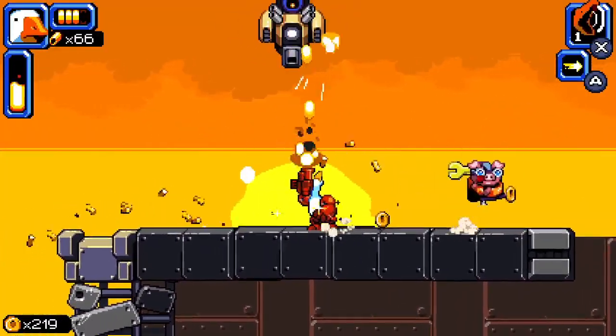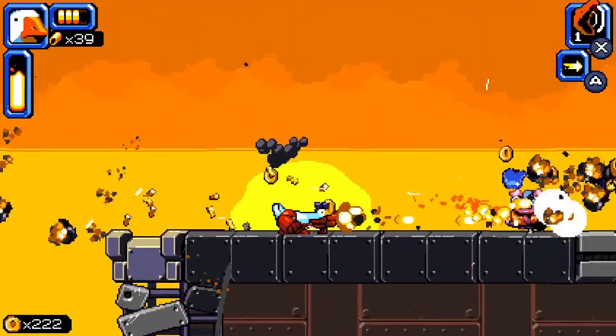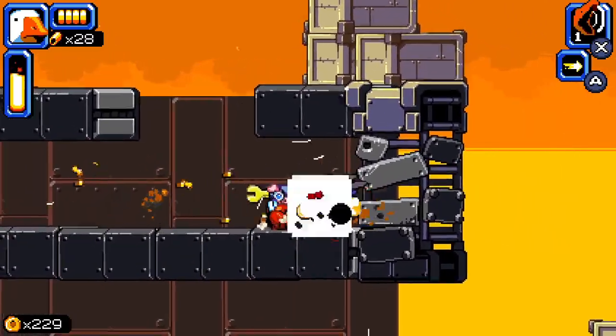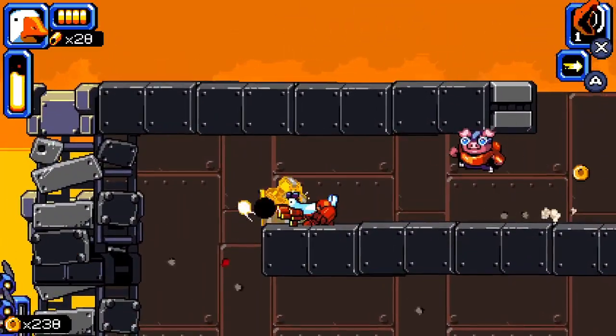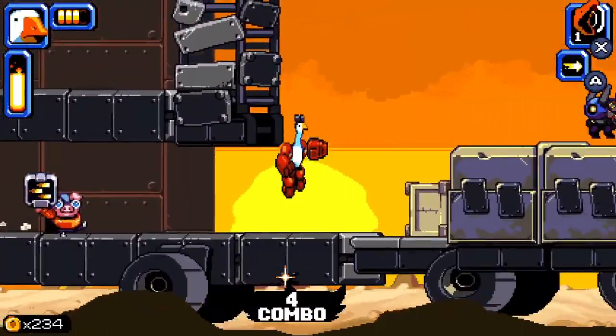In addition to a standard gun, Goose can pick up a machine gun, a Tesla coil, a shotgun, and a rocket launcher. Each of these has a limited amount of ammo, and even if you collect multiple pickups, the total ammo for these special guns is capped. A jump, dodge roll, and a special attack round out your arsenal.